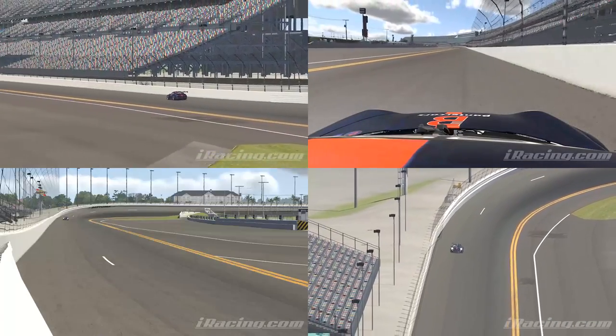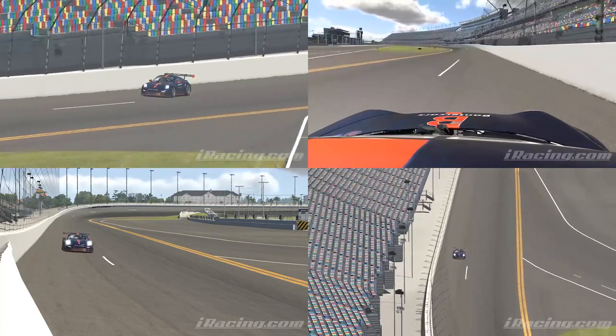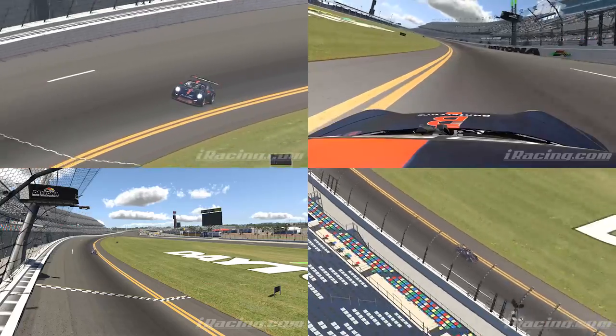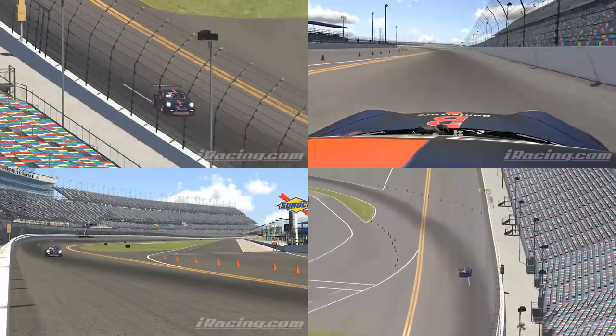A brilliant smooth exit here. Long run to the line — great slipstreaming opportunities. Here we are, coming up to the finish line. And that is a lap for the Big Chungus Daytona Oval Speedway.